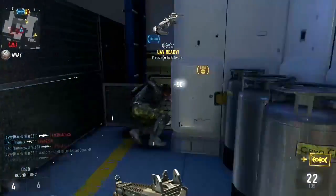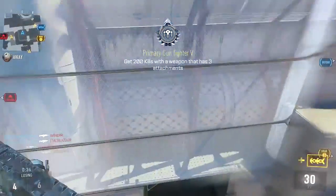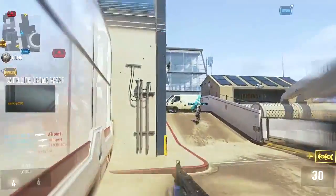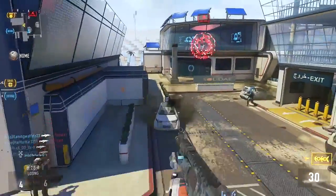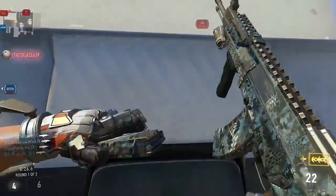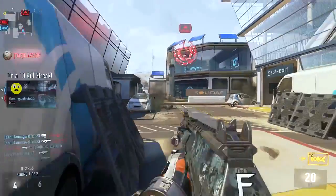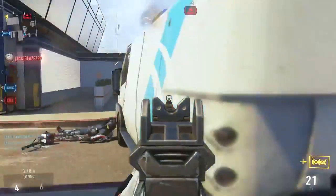Throughout the entire video, the role that our guy Flynn is going to be playing is basically clearing the way for his teammates, and that's actually something that really needs to work. One of the things I think my team has done wrong when playing this game mode is we always seem to just kind of huddle around the ball carrier and run with him, and then the ball carrier ends up dying, or we end up dying, and we rarely actually get scores that way.